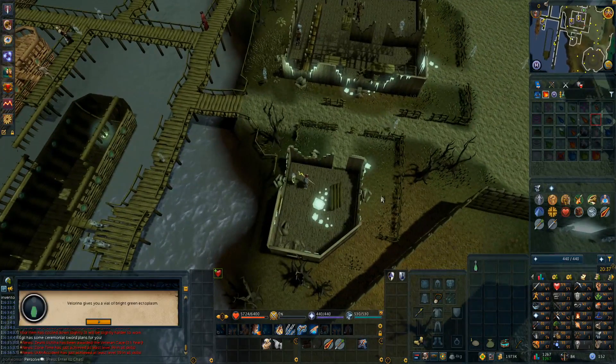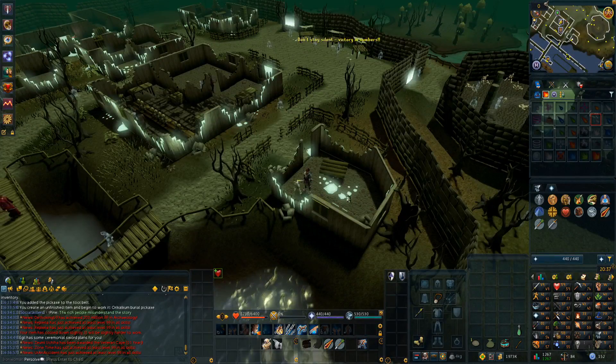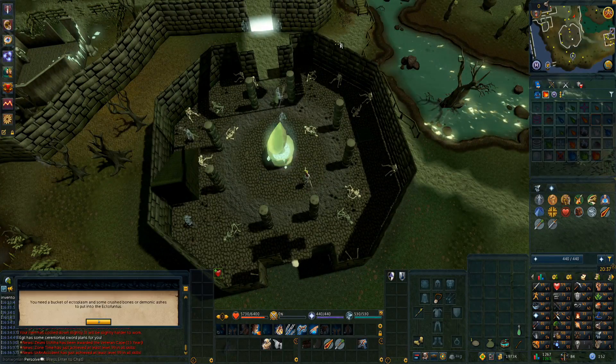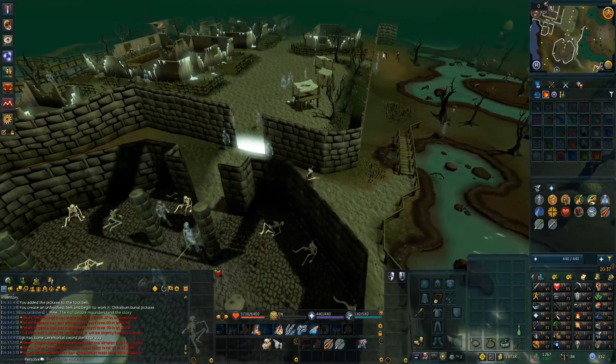Decided to go ahead and reclaim the Ectophile — just makes for some quick teleports back to Port Phasmatis to get to this furnace very quickly. Just come here and it automatically refills, it just saves us the walk back and we don't have to deal with going to the Canifas lodestone at all.